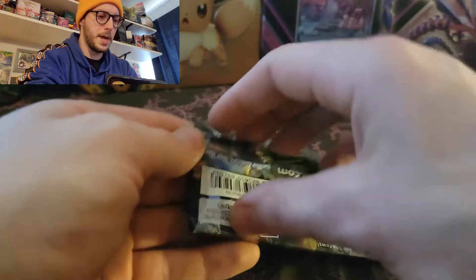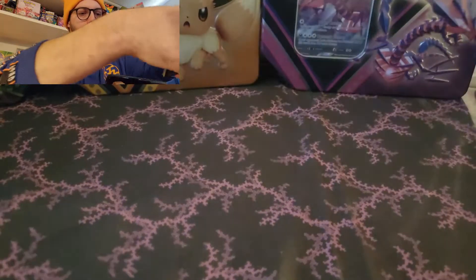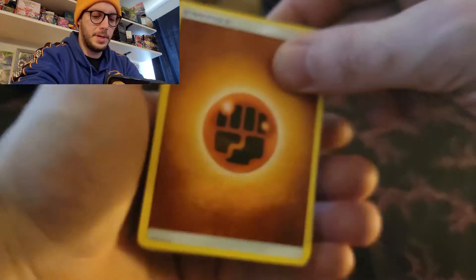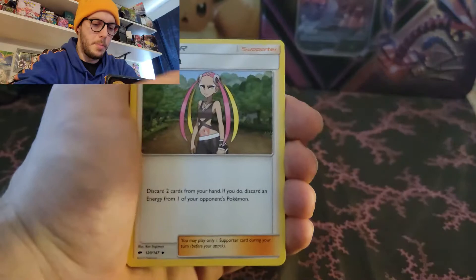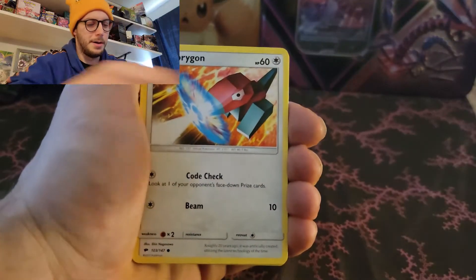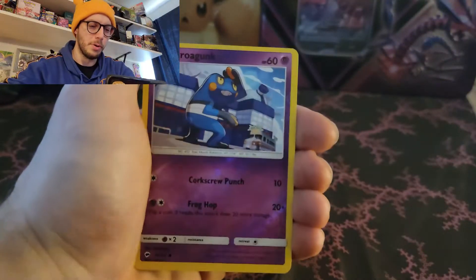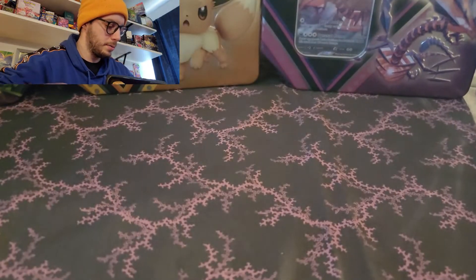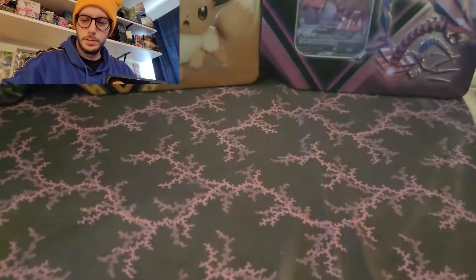Burning Shadows up next. John, thank you so much for all of these - this was awesome. Very cool to open up so many tins at one time. Fighting Energy, Olivia, Lunatone, Pulmeria, Pansage, Pampor, Porygon, Alolan Rattata, Charmander, Reverse Croagunk, and Alolan Ninetales non-hollow. Not terrible - you got the Croagunk.